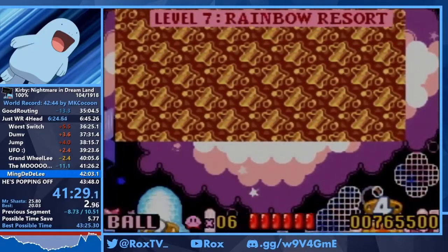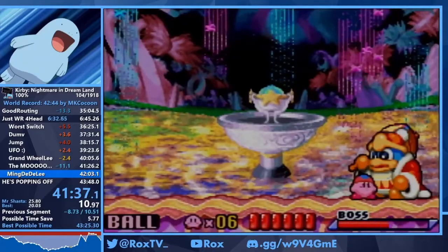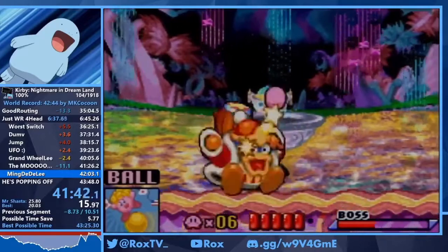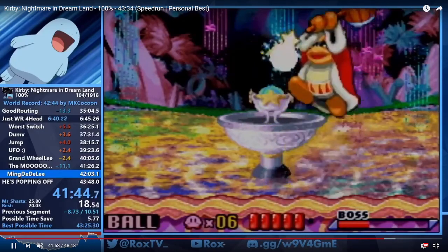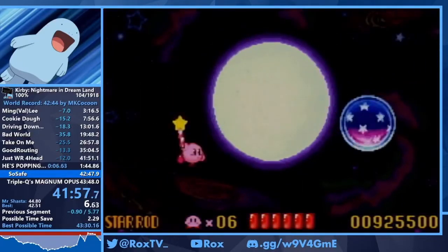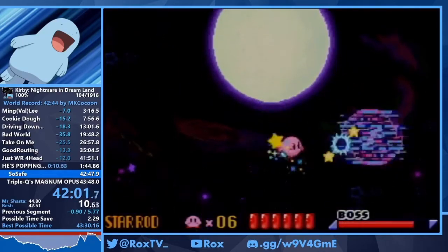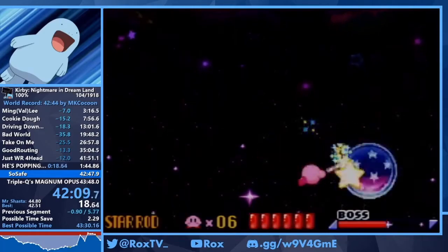Next up we have the final boss of Rainbow Resort — King Dedede, the classic villain. He gave me an insta pattern there, which is the worst pattern you can get. You just ball through — with a perfect fight you can kill him in 20 seconds, but I got not-great RNG there, losing about four seconds. This is the Nightmare Orb — it takes 60 hits to kill him. You're mashing A and B and following this set pattern every time, just making sure he doesn't kill you.